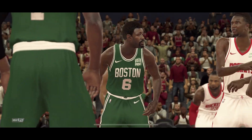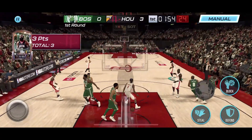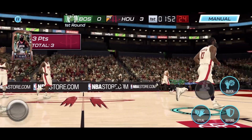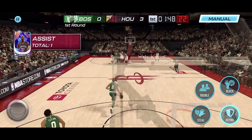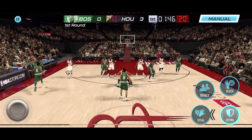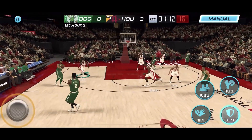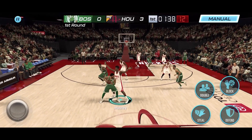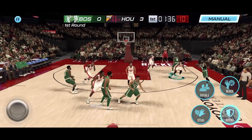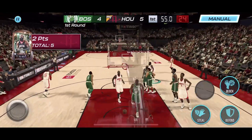Harden with the catch and shoot — bang! I'm telling you, this is one of the best cards in the game. Arguably Tracy McGrady, Jordan, Kobe, and Harden are the elite shooting guards in the game, and we can throw Dwyane Wade in the mix as well.